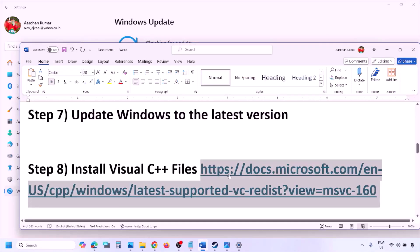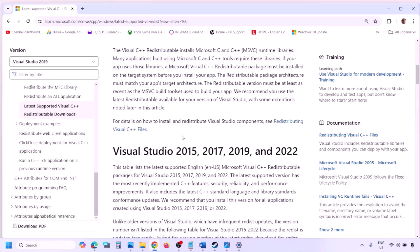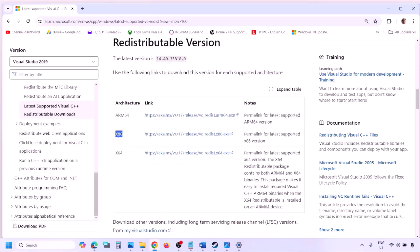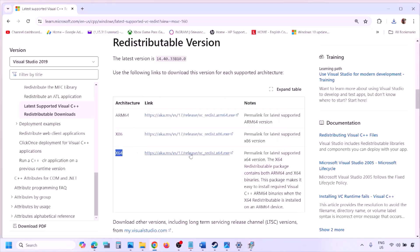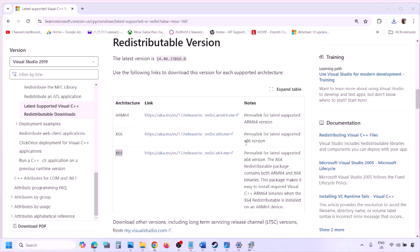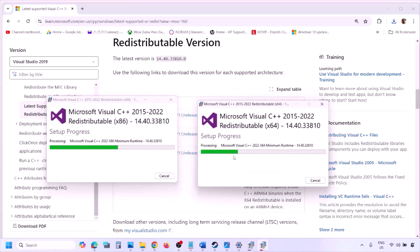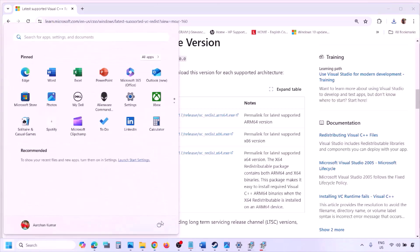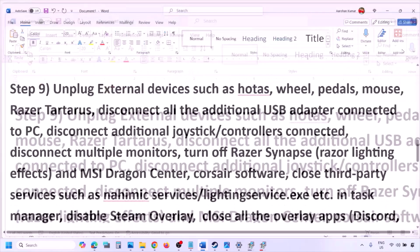The next step is to install the Visual C++ redistributable. Copy the link provided in the video description and open it in a browser — it will take you to the Microsoft website. Download the Visual Studio 2015-2022 x86 and x64 versions. Run each exe file; if you see Repair click Repair, if you see Install click Install. Once both are installed, restart your computer — a restart is required — then launch the game.